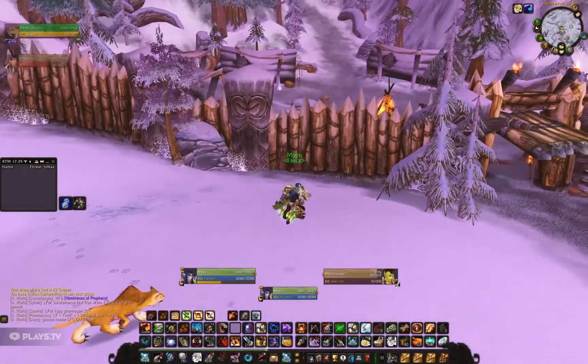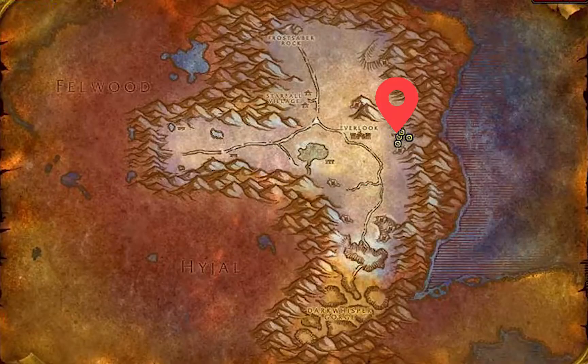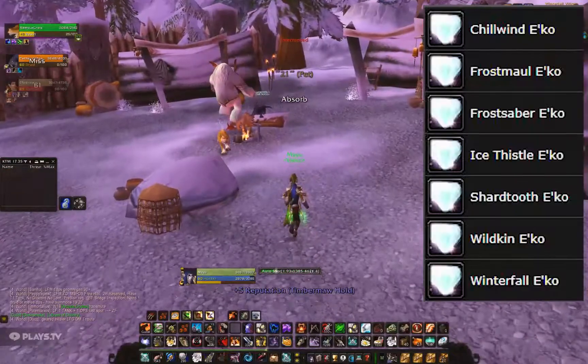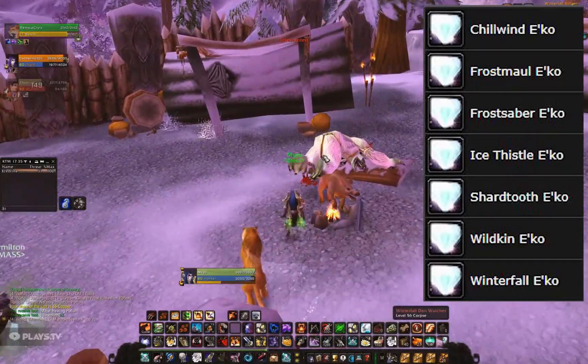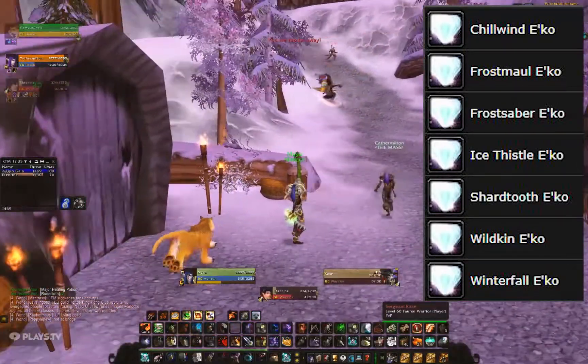Let me clarify what we're actually going to do. We are looking at the Winterfall furbolgs in Winterspring — that's northeastern Winterspring — and it's very close to the Everlook flight point, so you can just go up there and ride over to Winterfall Hold and grind it out. What makes the spot so good? Well, first of all you can get Winterfall echoes, and you can get echoes from a lot of creatures in Winterfall from the giants and in the abyss down in the south.